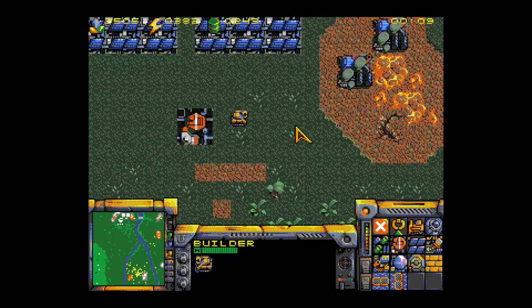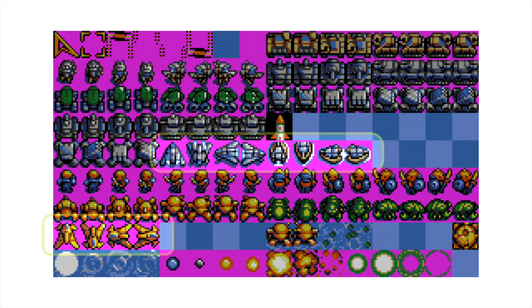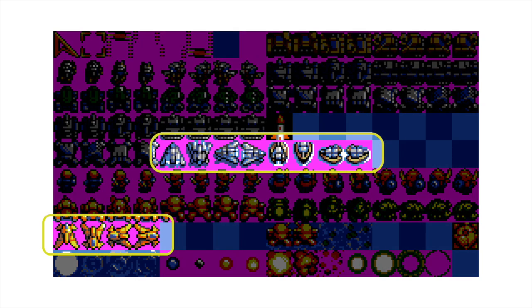I want to show you a couple of items that were planned but simply did not make it into this version, but they could certainly be added in a later release. I wanted to have some sort of pop-up description of these buttons over here when you hover your mouse over them. And if you look at the sprite sheets, you'll see there were some flying units that didn't make it into the release, as well as a boat.